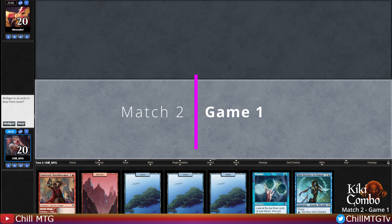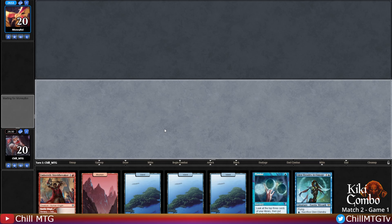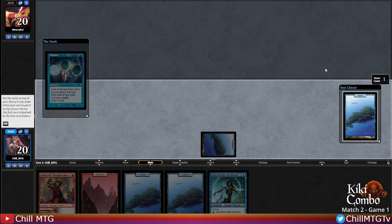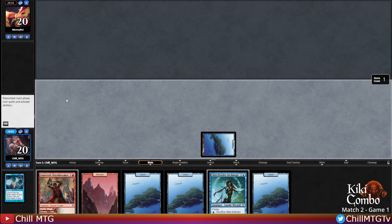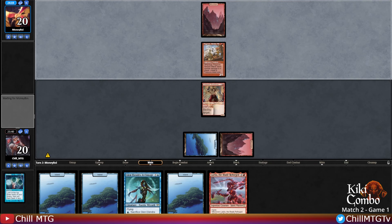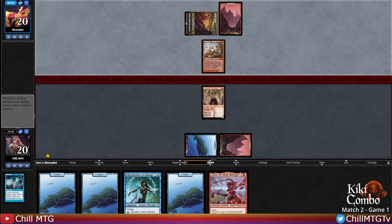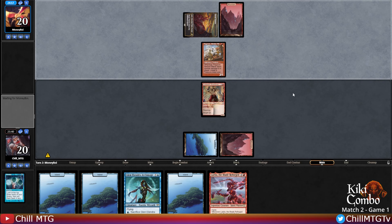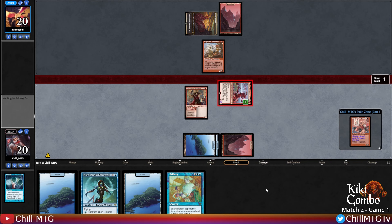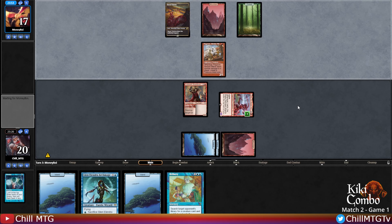Match two on the play, keeping this on the back of Ponder. Let's keep these three with the power of Laelia - just too good. We'll put Bribery, then Laelia, then the Island on top in case our opponent's playing Thoughtseize. Opponent's on Monkey - let's just get the Shield Breaker down to block. No attacks - Laelia is coming down. In for three, opponent takes it.